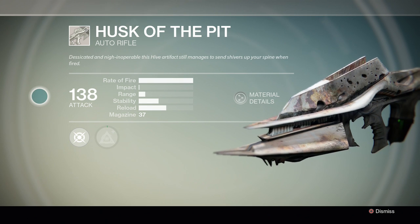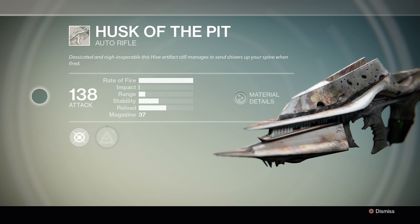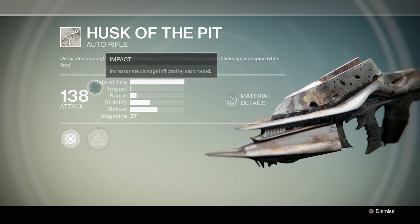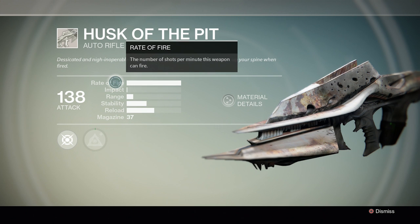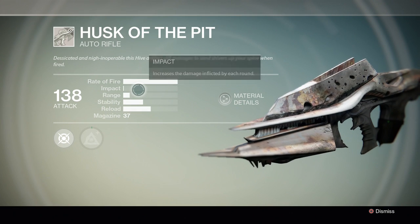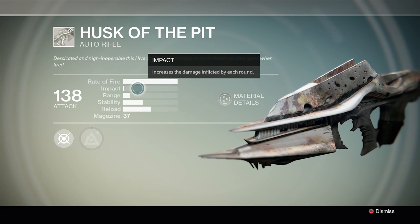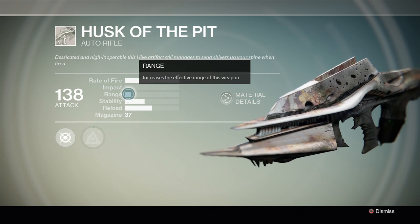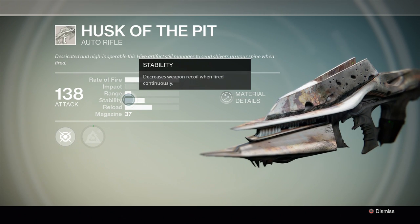The rate of fire on this weapon is very high, as you can see right here, and the impact is very low — basically the lowest you can get, while the rate of fire is basically the highest. I think that's normal: when the rate of fire is high, the impact is low. Moving on, the range of the weapon is not that good, and the stability could be better.